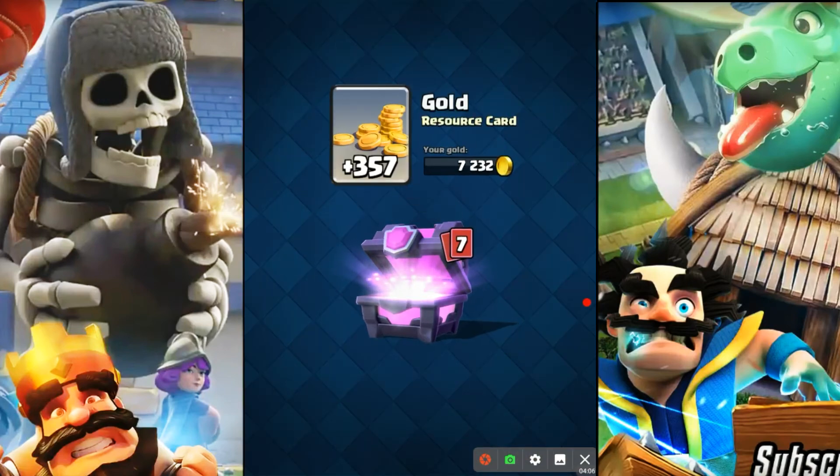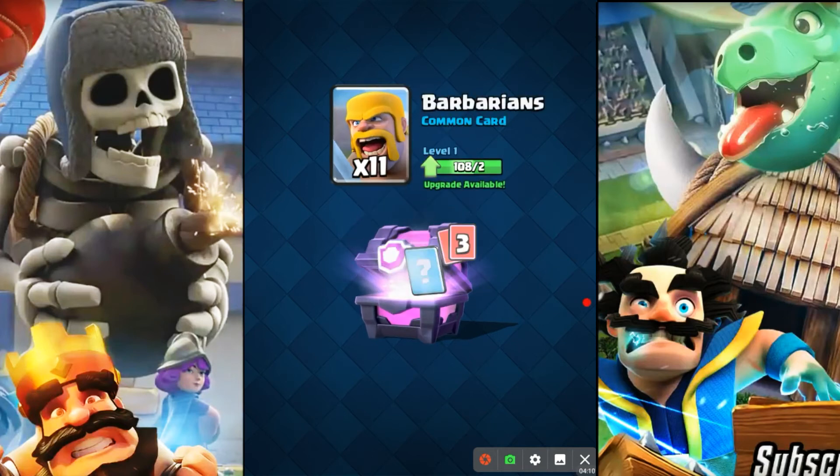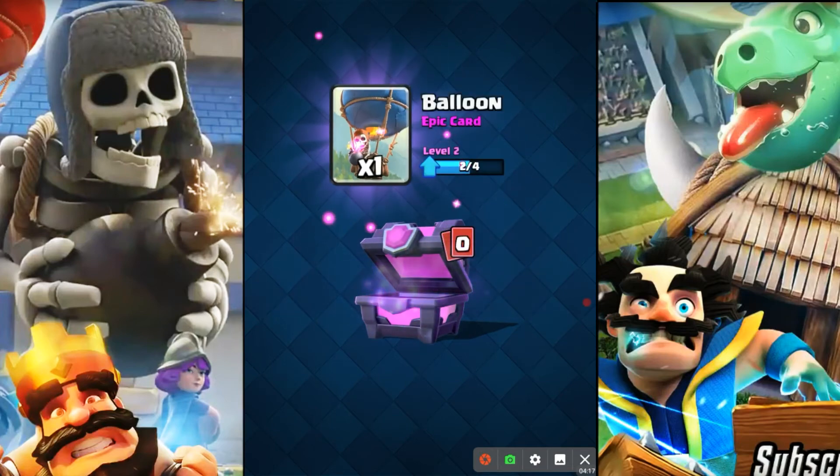Let's jump into this magical chest. Piling up the gold, which is super helpful at low levels. Let's see some epics — yes, this is going to be an epic. A balloon! I'll take that, it'd be nice to get this balloon up to level three.